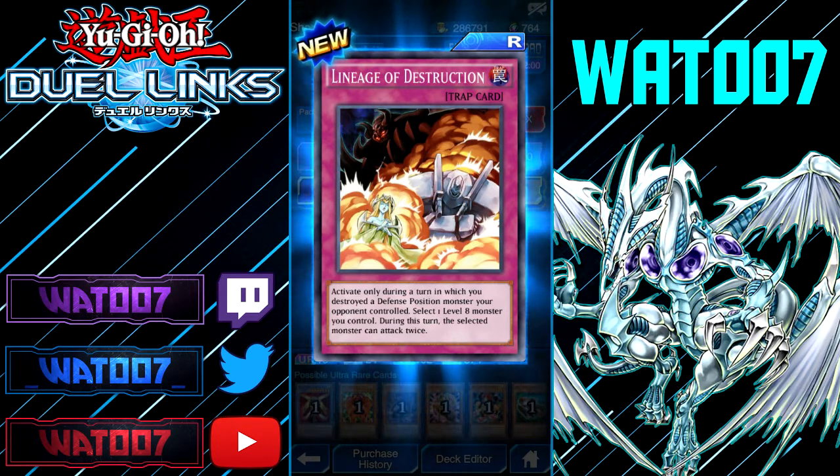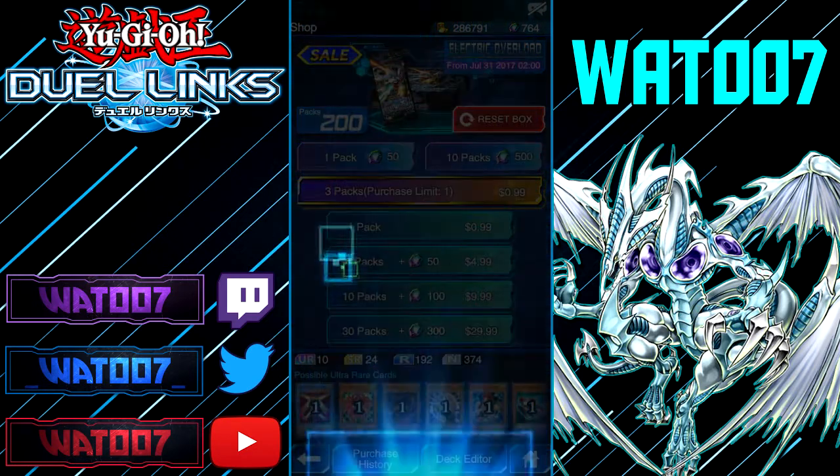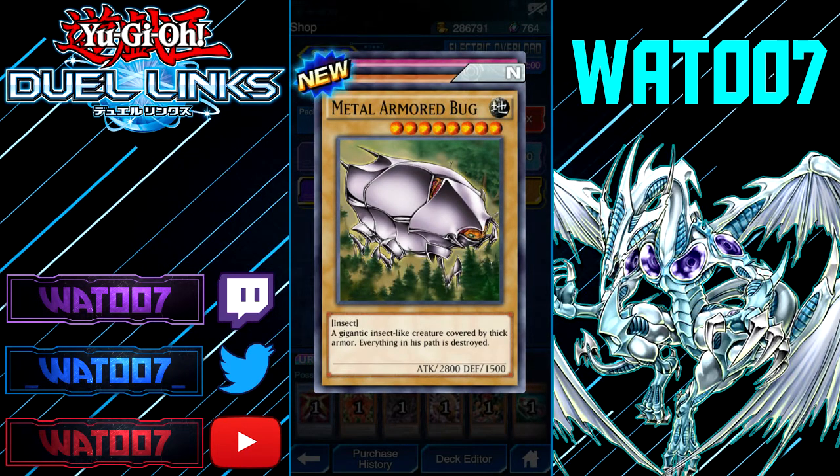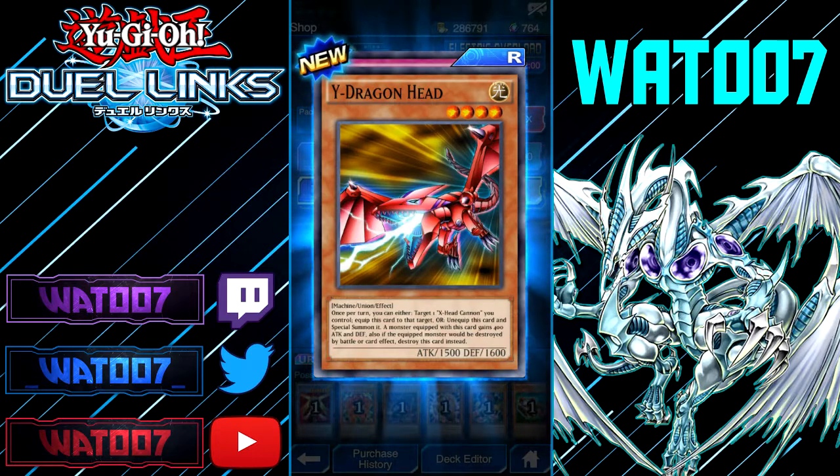Leaning into the Destruction: activate only during a turn where you destroyed a defense position monster your opponent controls. Select one monster you control — that monster can attack twice this turn. Metal Armored Bug — 8-star, 2800 Insect. We got Y Dragon Head: once per turn you can target one X-Cannon and equip or unequip it to special summon it. This monster gains attack from the equip monster and destroys it when in defense. Booby Trap E: discard one card and set one continuous trap from your hand or graveyard — that set card can be activated this turn. Pretty nifty card.